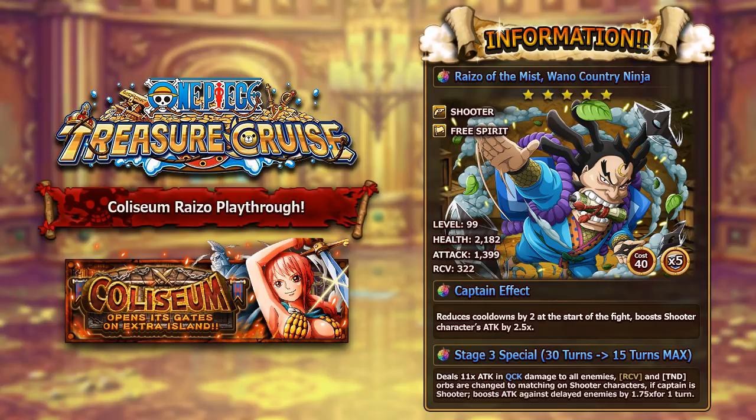Overall, an absolutely amazing unit — a must-have character for shooter-based teams. He partners really well with V2 Hancock as a captain, because V2 Hancock will delay, and also treats all colored orbs as beneficial. If you have Ryzo on your team, he will apply the conditional boost because Hancock is delaying, and Ryzo will change tandem or recovery orbs into matching orbs as well. Make sure to farm this guy up — he's amazing for shooter teams and might also help you against the Akainu Neo if you need extra damage.